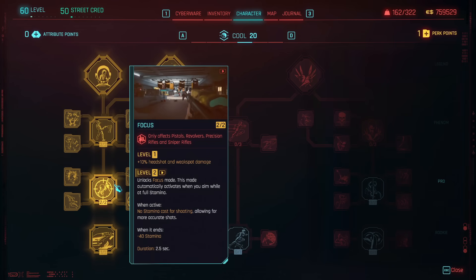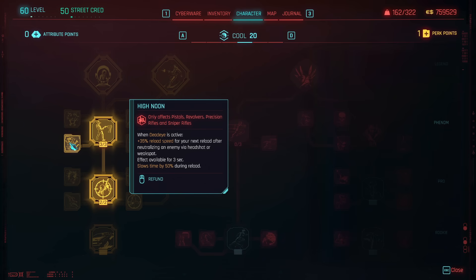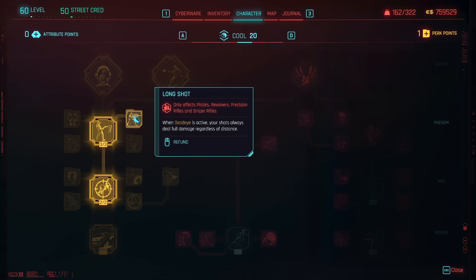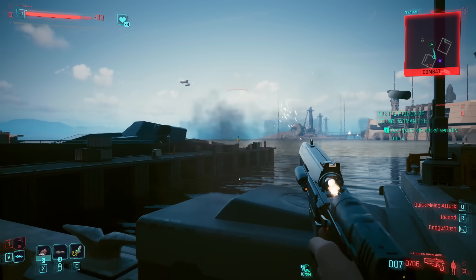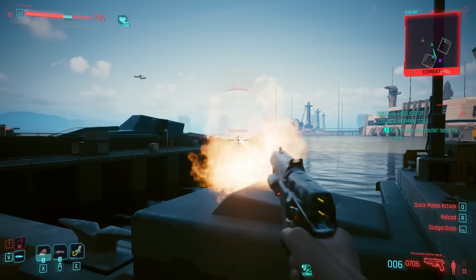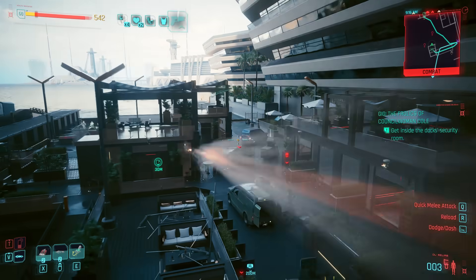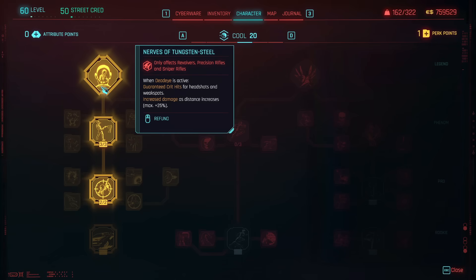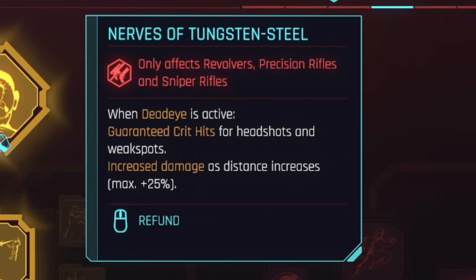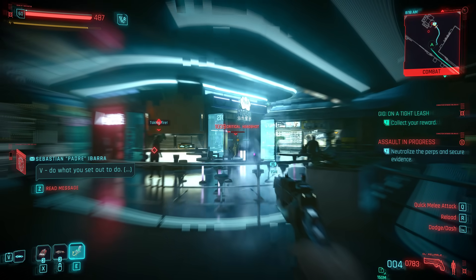Focus and Deadeye are the key perks here — level Focus to unlock Focus mode, then Deadeye to unlock Deadeye. Also grab High Noon to increase your reload speed and Long Shot so your shots always deal full damage regardless of distance, which is really important for the pistols and revolvers we're using. Run and Gun is great so hip firing doesn't consume stamina and Focus gives you additional movement speed. Nerves of Tungsten Steel is great for guaranteed critical hits with revolvers, as we'll use the occasional revolver as well.